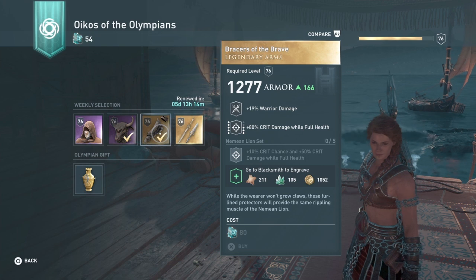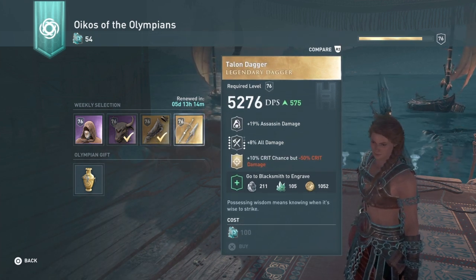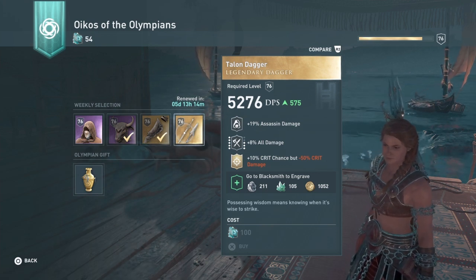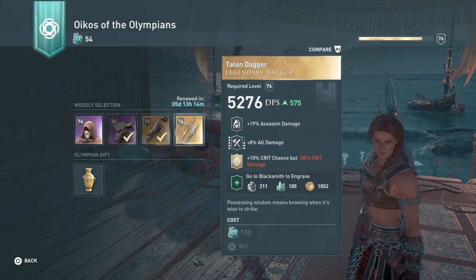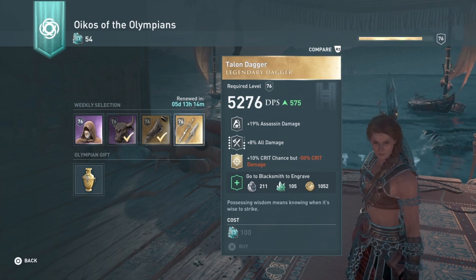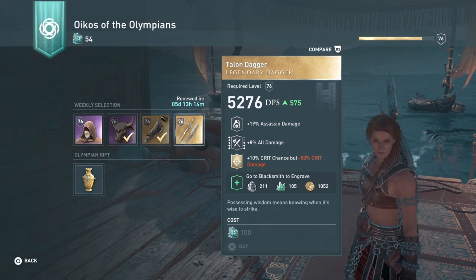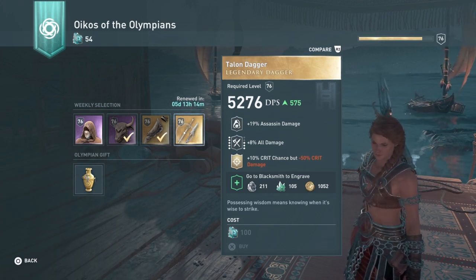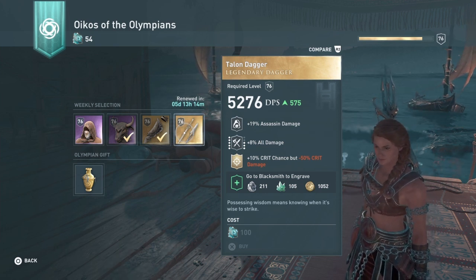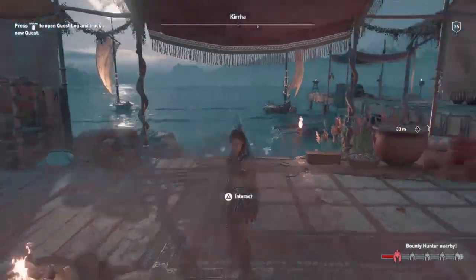The other item is the Talon Dagger: 19 assassin damage, 8% all damage — that's boosted by my Ostrakons, which is why it's so high — and 10 crit chance. But it also has minus 50 crit damage, which is kind of up and down. It looks like a good dagger overall, but I'm really not a big fan of that minus 50 crit damage unless I have something to compensate for it.